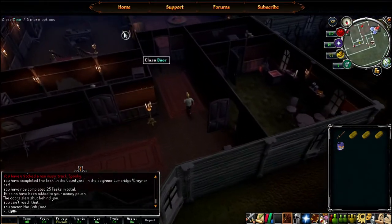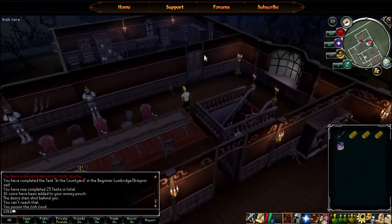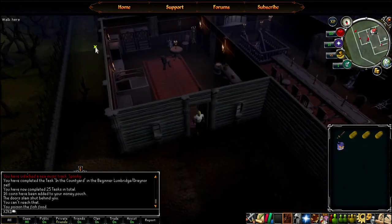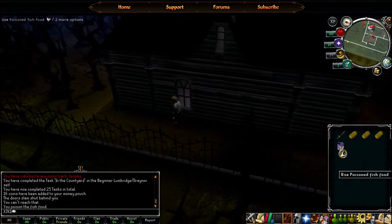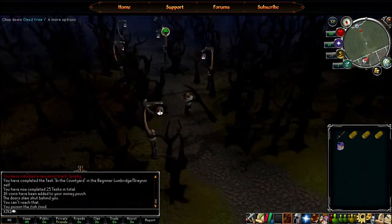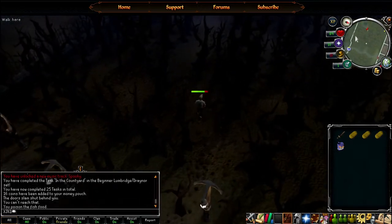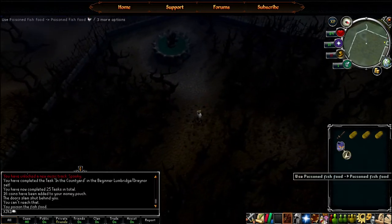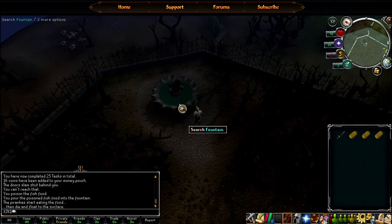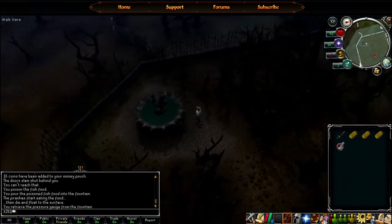It's been a while since I've done this, give me some slack. Out of the way. It's kind of hard to get out of here - you have to go out the back. That sign on the front door was misleading. Now I take this lovely poisoned fish food to the little piranha pond out here. Don't attack me. I need my food for later. Here we go. Piranhas start eating the food, die, and float to the surface. There's gonna be a pressure gauge in here.